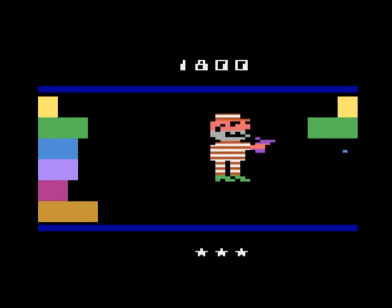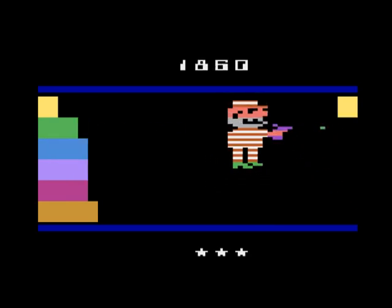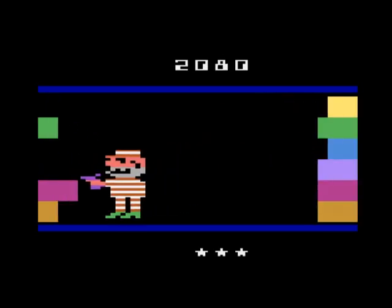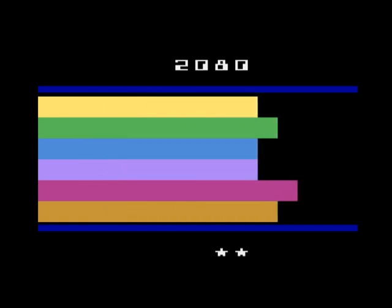In escape mode you'll need to clear 4 of the 6 bars or 7 of 12 depending on your settings, mainly because your sprite is so big. That's not a big problem though, cause if you were much smaller the game would be too easy — at least in the escape modes.